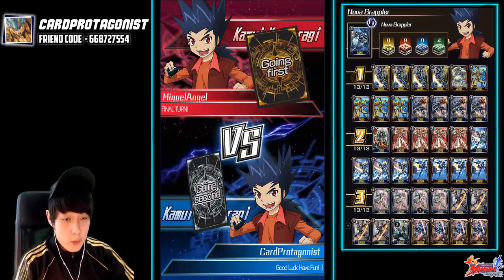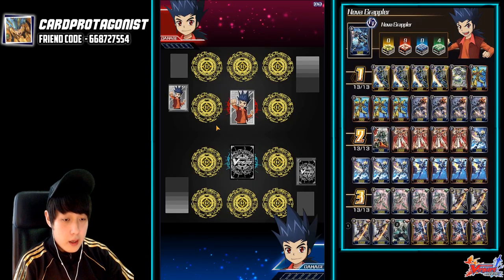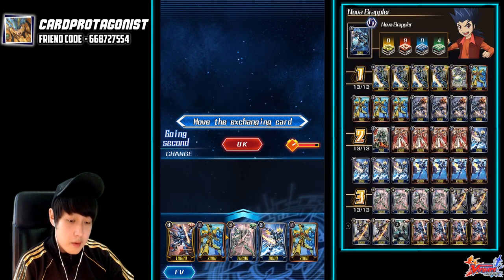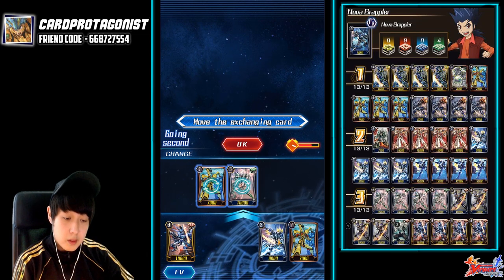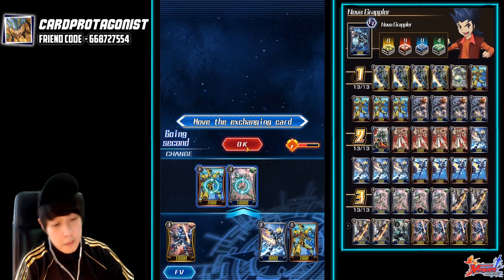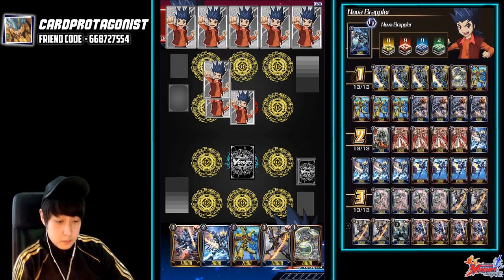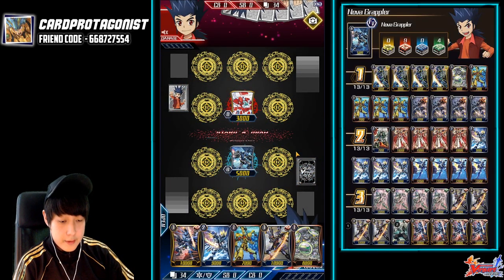We're fighting against Kamui, a very common matchup in Legend. Currently I'm in Legend 30, and we'll see how it goes — most likely going to be perfect risers. In this opening hand, it's very important to pull your grade 1. Actually, the most important thing is the toolkit boy. You could keep the 2k boy if you want to. I'm going to keep it because the most important chain is your grade 2 and grade 3. Even if I don't chain ride, it's alright. It's a perfect riser deck.